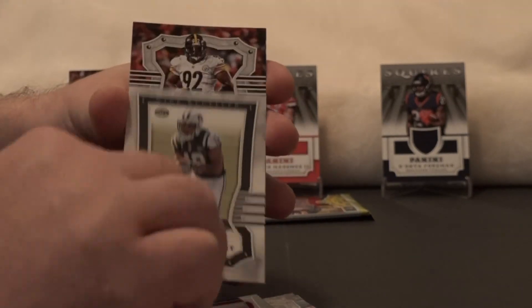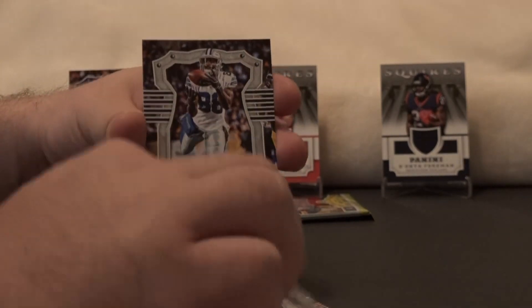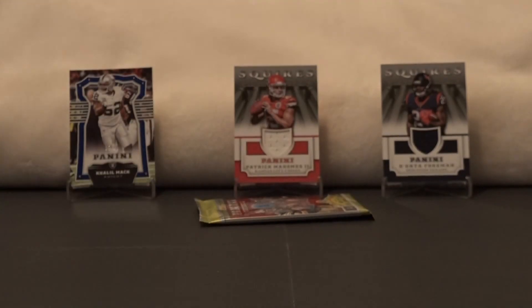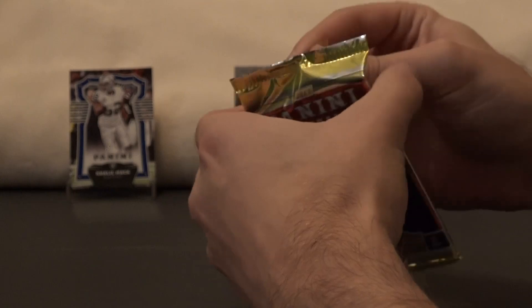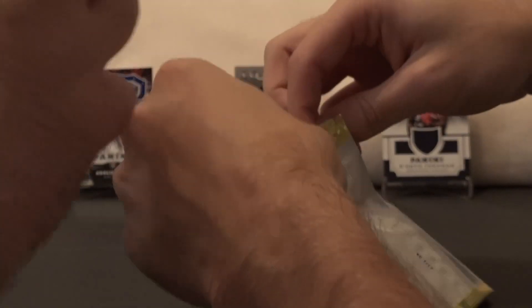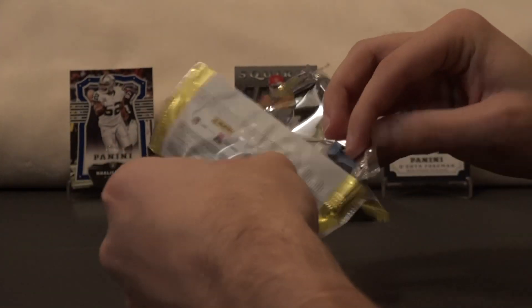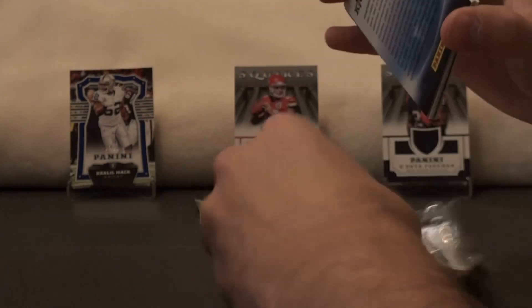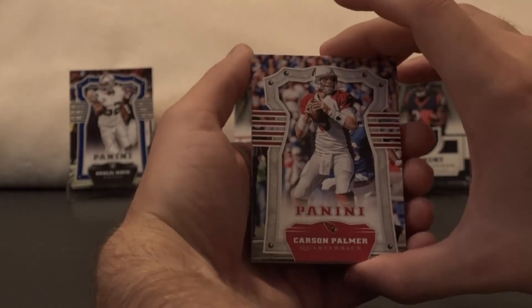Rookie card Stewart, James Harrison, Matt Forte, and Dez Bryant. Last pack — it might not even be worth opening. Oh, I'm sorry — that was actually 135 of 199, I apologize. It's hard to see those numbers. Yeah, I did say 13 of 99, but it's 135 of 199.